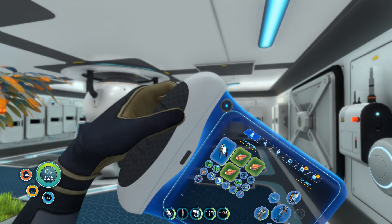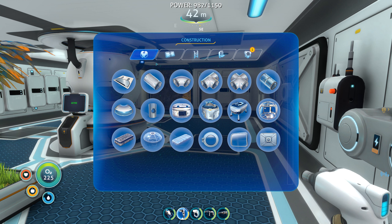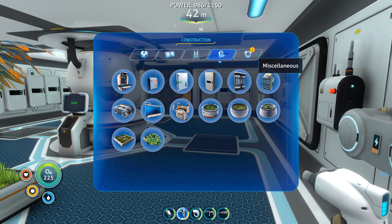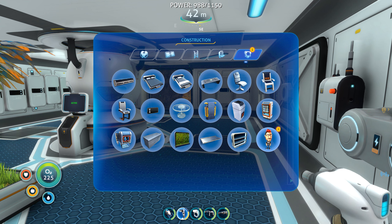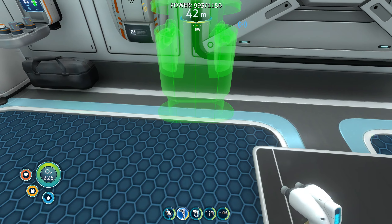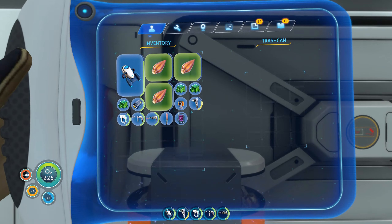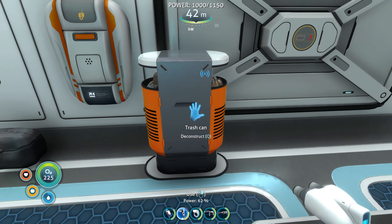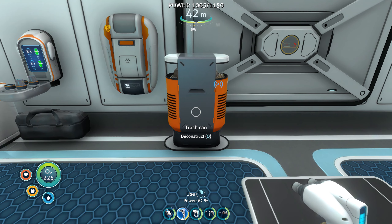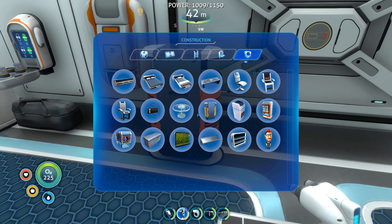I can actually quickly make something to dispose of this stuff - a trash can. Where is it? Miscellaneous? I need this one so I can throw away things - I do believe this just deletes it. Hopefully that is the case, that over time it just goes away.